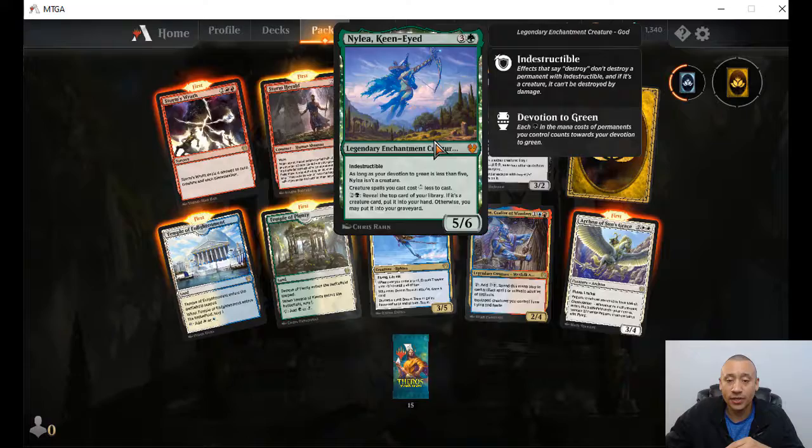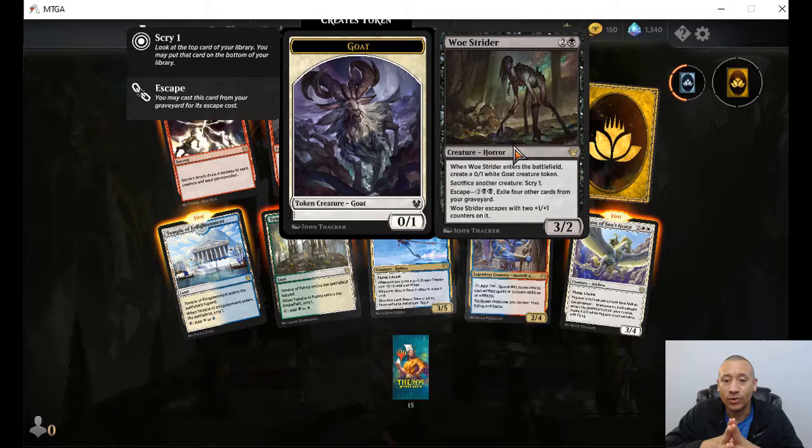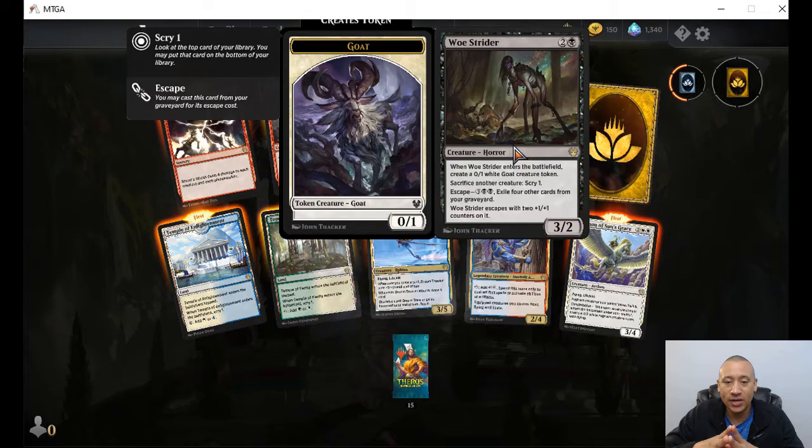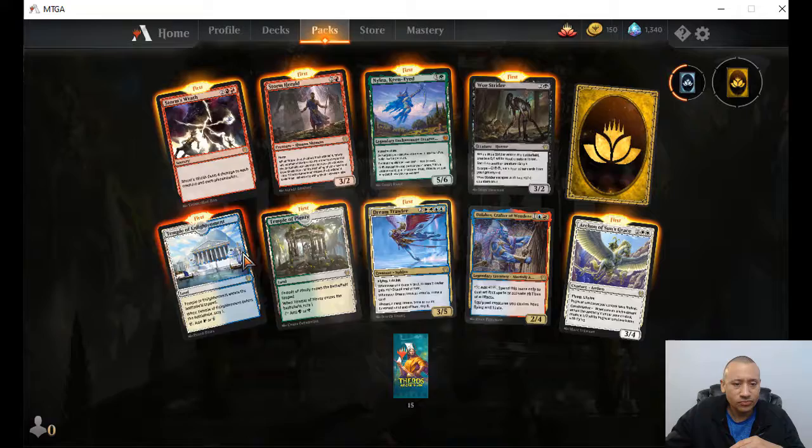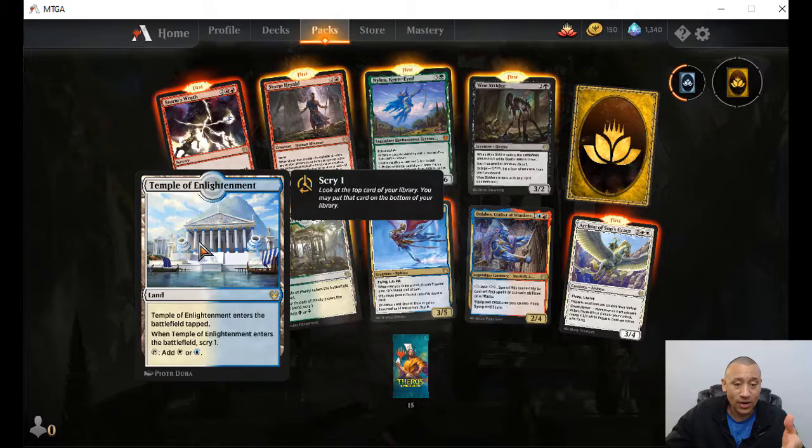Woe Strider — two colorless, one black. When it enters the battlefield, create a zero-one white goat token. Sacrifice another creature to scry one. Escape for two black and three — exile four cards from your graveyard, and Woe Strider escapes with two counters, coming back as a five-four. Some new scrylands here — white-blue scryland and white-green scryland.